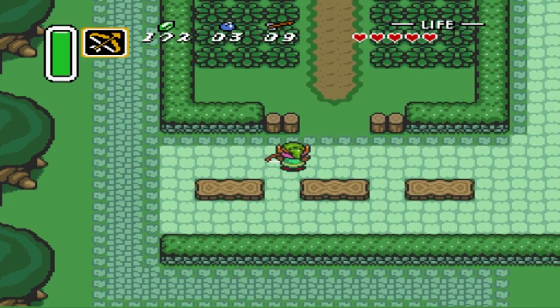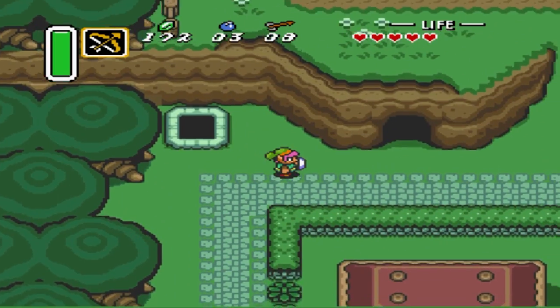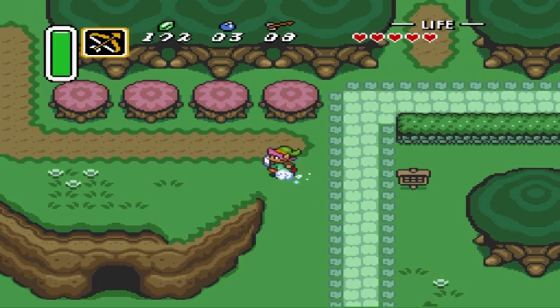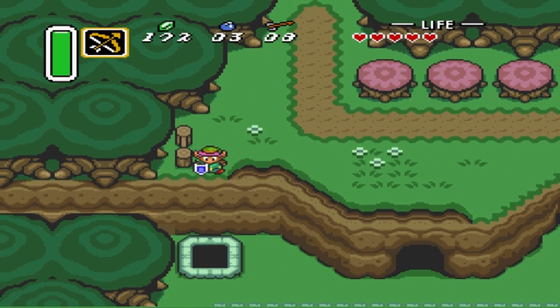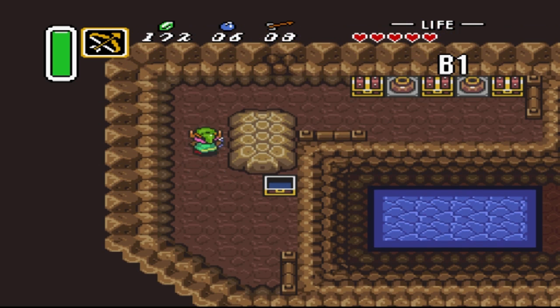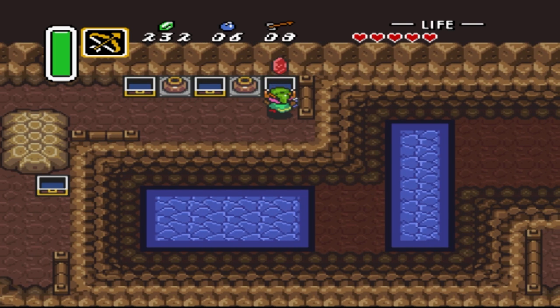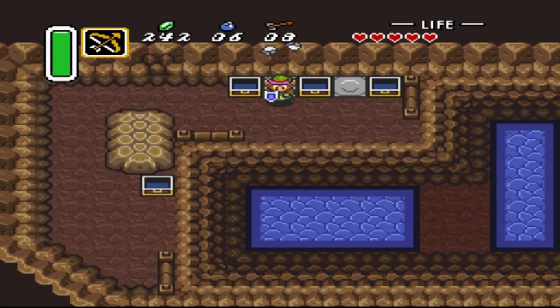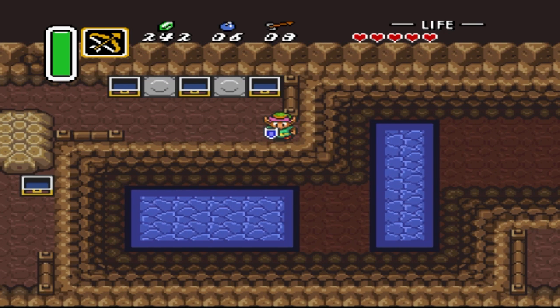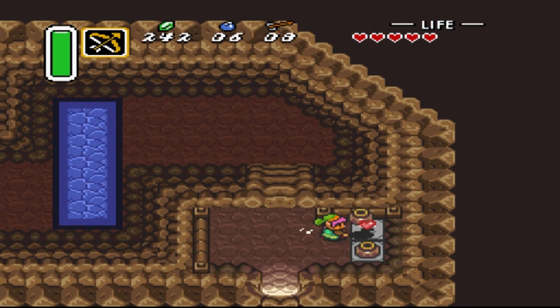I'm not even 100% sure what items I'm gonna get here, but I guess we'll find out. Here we can jump in the well right there — I think it's a heart piece, pretty sure it's a heart piece. Am I right? Okay, I'm completely wrong, it's bombs and rubies. Regardless, that was a lot of rubies — 20, 60, 70, 70 rubies, three bombs. Not a bad pickup. Is there more here? No hearts, okay.